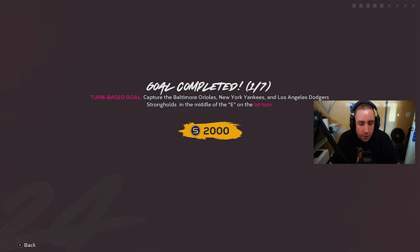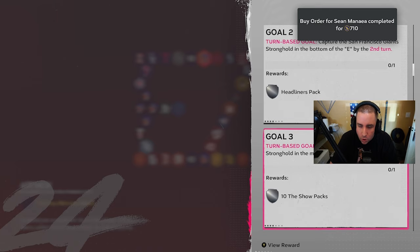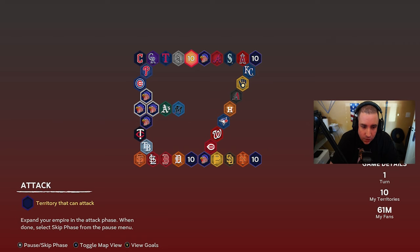Now we check goals again — turn-based: capture the Giants stronghold by the second turn. We need to find the Giants — they're way down here. We're still on the first turn, so we keep going and try to win as many Hall of Fame games as we can. This makes the rest of the conquest easier; we'll eventually be able to drop to All-Star. If you skip to the second turn, you might face the Giants on Legend difficulty — you do not want that.